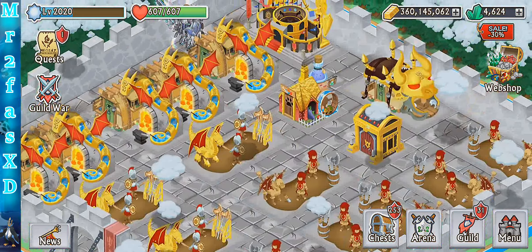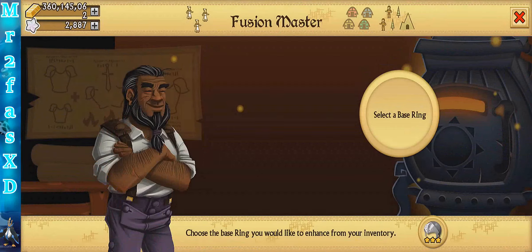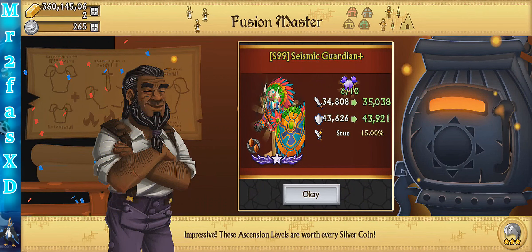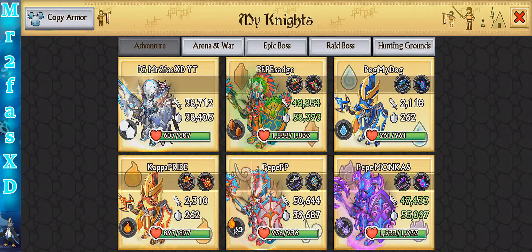Let's max out the armor. Let's see how many silver coins we have — I don't think I need the ring and amulet, it should be maxed. So right now it's going to gain about 1k attack and 1k defense. Let's do it — 31. So it gained 1k attack and about 600 defense.